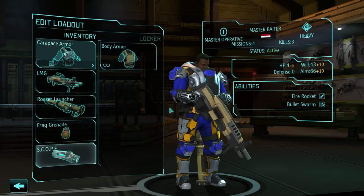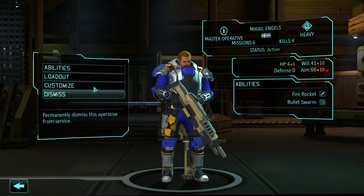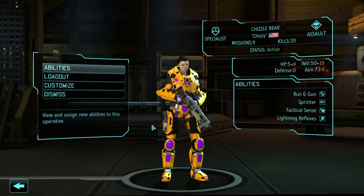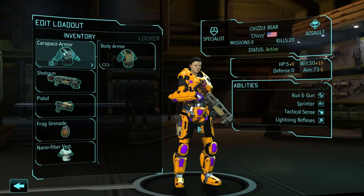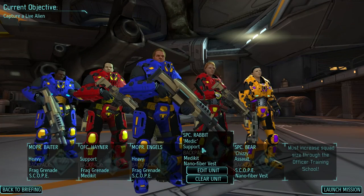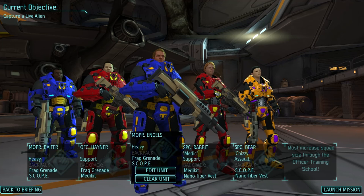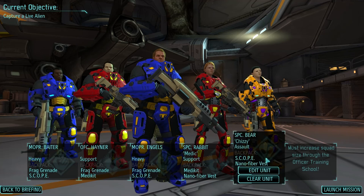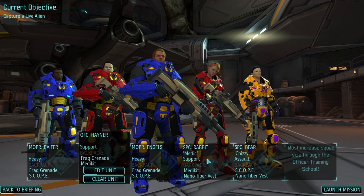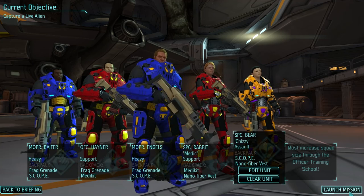Looks good. But now, instead of bringing grenade on assault, I'm actually going to give her a scope. She can't always shoot everything in the face from up close and personal, so a scope is actually going to be useful. And I hardly ever use grenades on assault. So that seems like a better idea. And the rest looks fine, I think. Let's go.